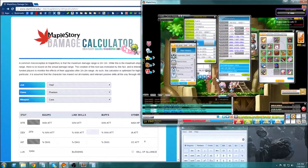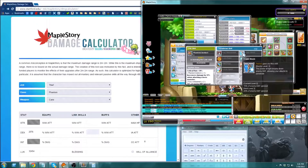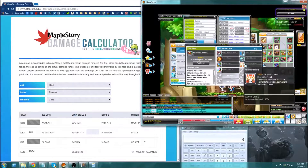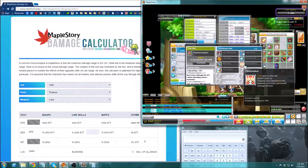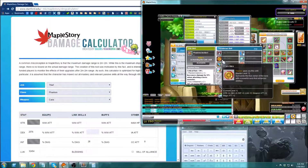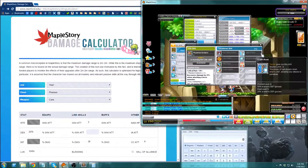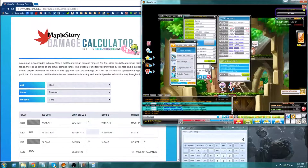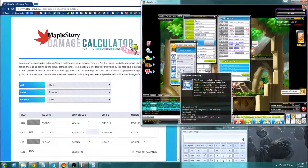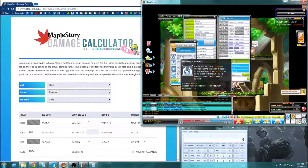The next easiest would probably be link skills. You go to your link manager and figure out how much you get that affects your damage range. I have Elementalism and Wild Rage, which gives me 20% damage. I have Core Aura, which gives me a nice 3 attack. And I have Blessing at level 20 attack on both Empress and Fairy.